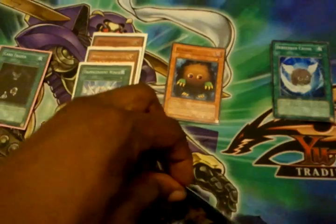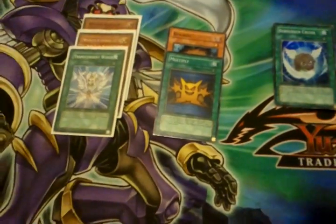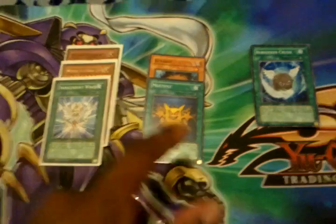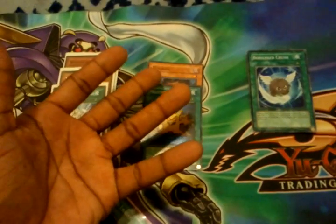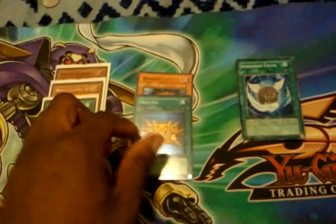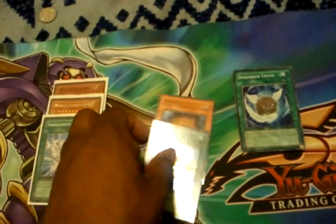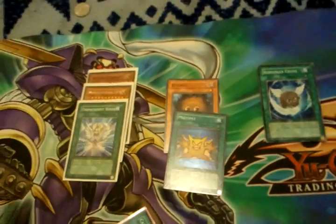You've got Dark Hole in the deck, that's cool. I would use Multiply because it's very defensive — I know a lot of you are thinking you could just use Scapegoat for that, but you can also attack with the tokens from Multiply. So you can use Kuriboh, Multiply, and maybe United We Stand — clear his field out first with Dark Hole, then swing. Even without United We Stand, that's still 1500 points of damage.